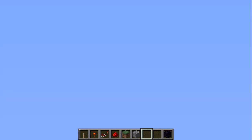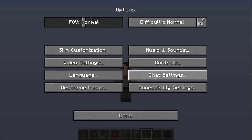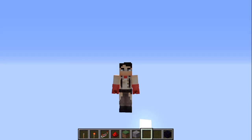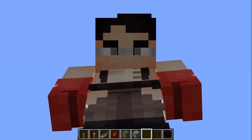One little bonus tip: hit Escape, go to Options, Chat Settings, and where it says Chat Shown, click until it says Chat Hidden. Then hold the F3 key and the C key at the exact same time for around 10 seconds, and you're going to get a big, big, big FPS increase. Trust me, I would never lie to you.